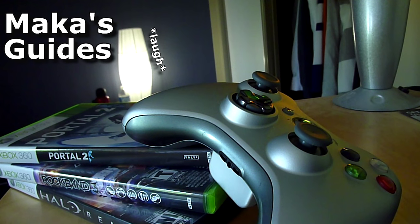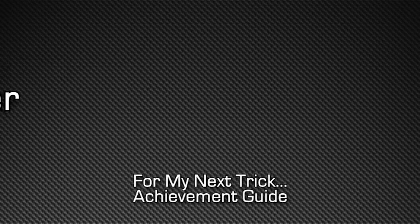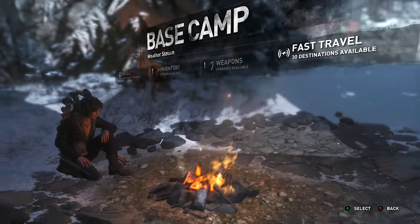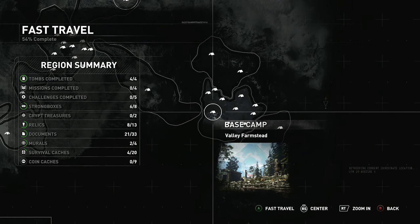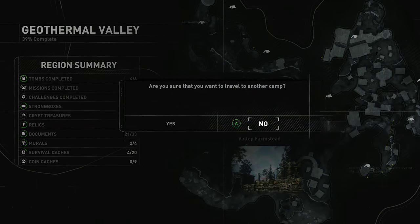Macca's guides. Hey guys, Macca here playing Rise of the Tomb Raider. I'm gonna be showing you the one location in the game where you can get the 'For My Next Trick' achievement. This is for completing a swan dive into a well. You'll probably come across more than one well in the game, but there's only really one well you can swan dive into. It's located in the Geothermal Valley.